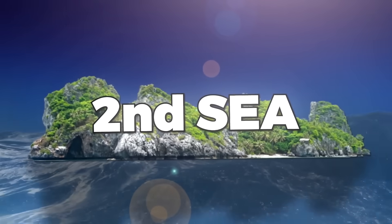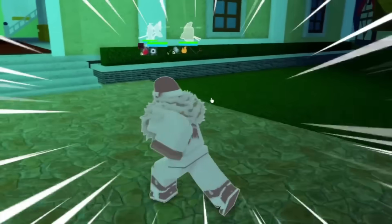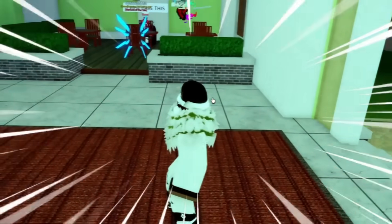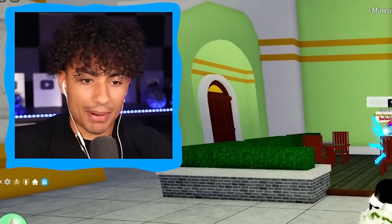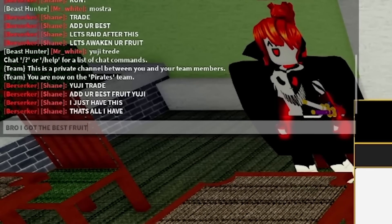Usually the first couple of trades I do in the second seat, but we're going to switch it up today — we're going to go in the third seat, hopefully somebody wants perm dough. Let's portal to mansion. Is there anybody even here? Oh my gosh, there's three people here! This is sick — usually every time I come to the third seat there's like nobody here. I'm going to go sit down; somebody come trade. I got the goods, I got the best fruit.